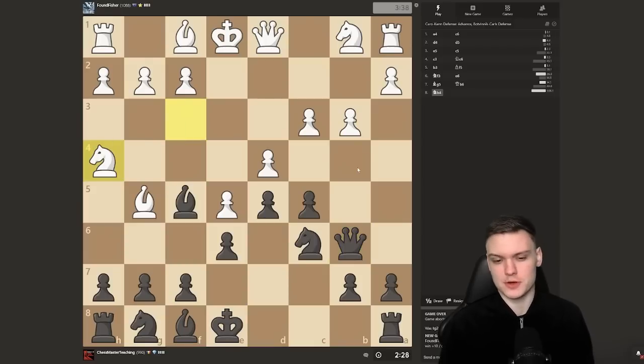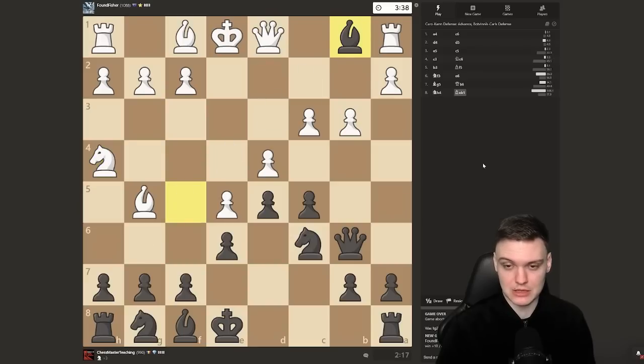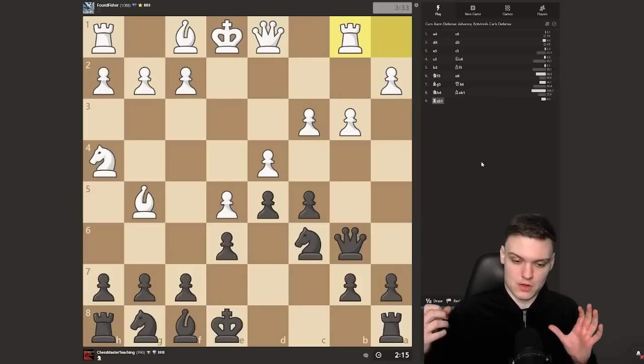I expected knight h4 — I had a feeling he might try that as well. But that is clearly not a good move. The simplest way to deal with this is: he wants to take and give me the double pawns — we say nope, we don't want the double pawns. We're going to be taking the knight. I know this move looks super weird at first, but it's combined with a bit of tactical justification. Whenever you think of playing a weird move, don't play it just because it's weird — you need a concrete justification.